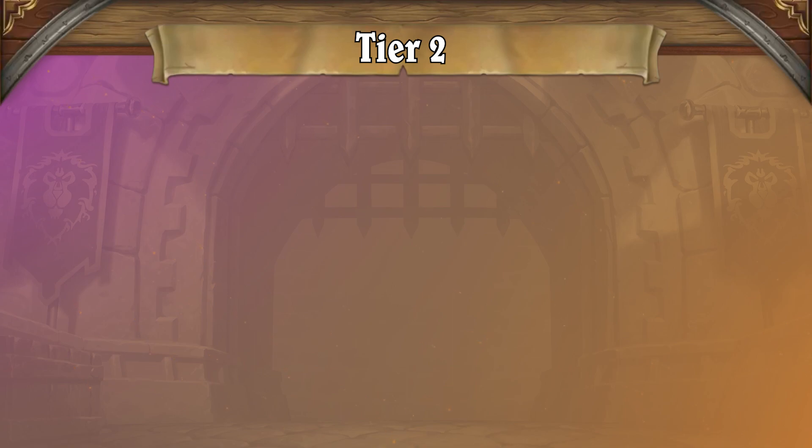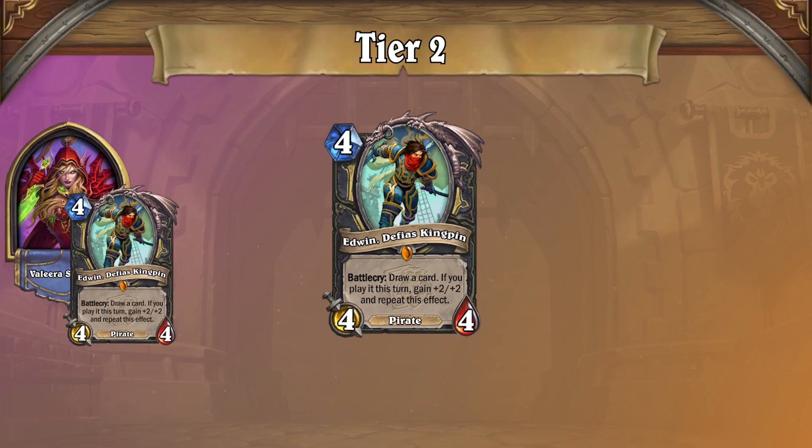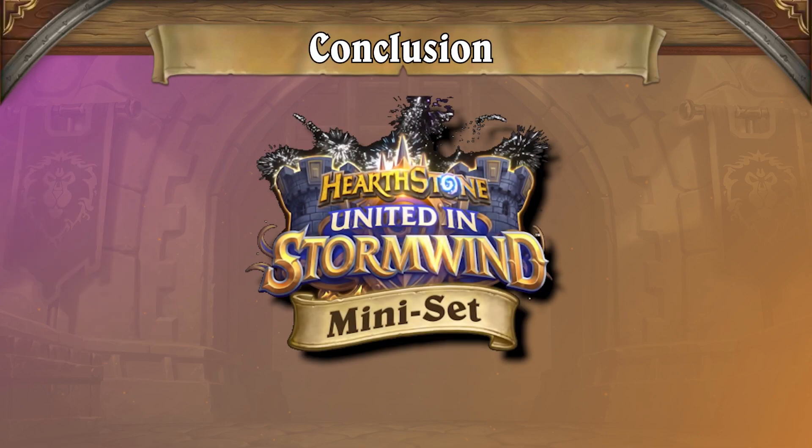Another upstart card from Deadmines is Edwin, Defias Kingpin, which is sparking a renaissance for Miracle-style rogue gameplay. The early Miracle Rogue builds that go all in on the new Edwin only clock in at tier 3 for now, but Edwin as a threat has huge potential that we can't wait to see explored. Do the Deadmines have any other potential meta breakers waiting in the wings? The mini-set is still young, so there's plenty of ground left to explore.